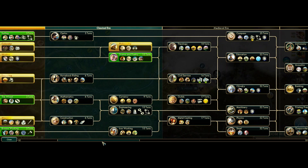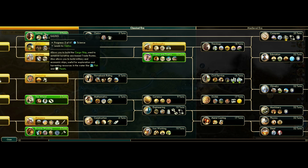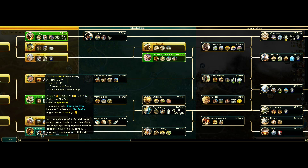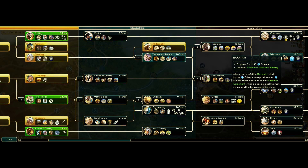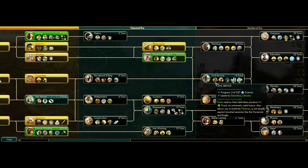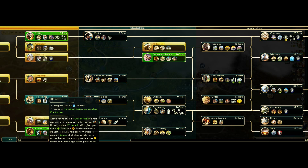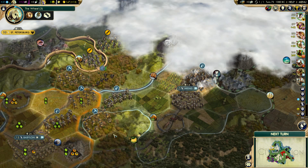Choose research. I think I'm going straight for... I may want to get Calendar first but I don't have the granary up yet. I can't build roads yet because I don't have the tech, and I can't build Pictish Warriors either. I think I need to go Wheel first, then Civil Service, then Education. Yeah, let's do that.